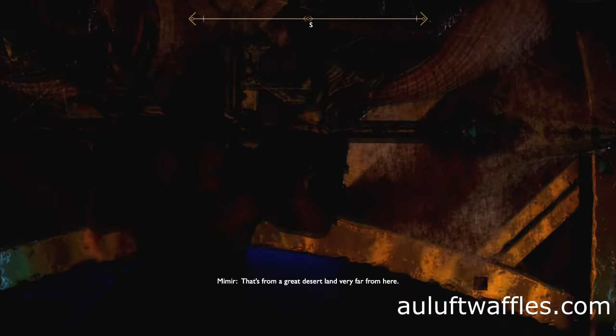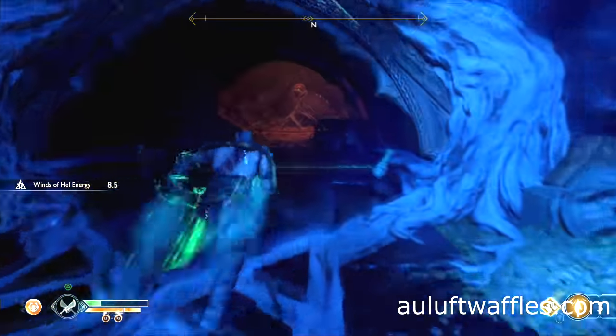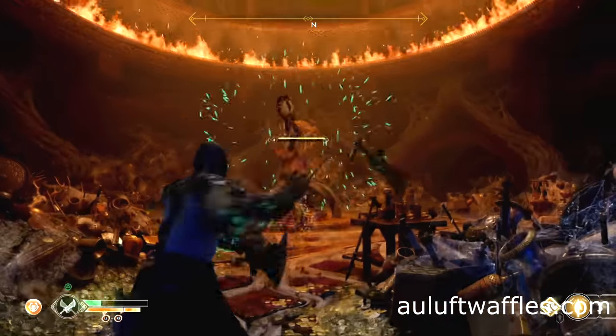Lift the door to the main area and go back out. Get the winds of hell from the second ring and transfer them into the mounted sphere in the room you have just come out of and use the wheel.